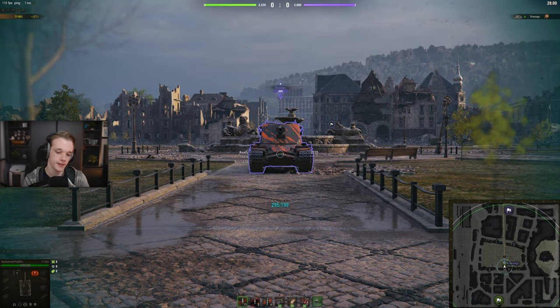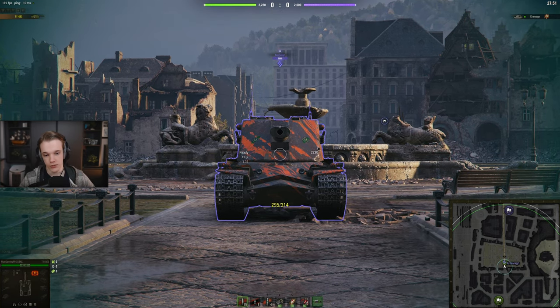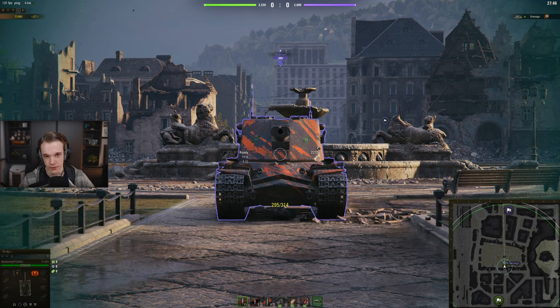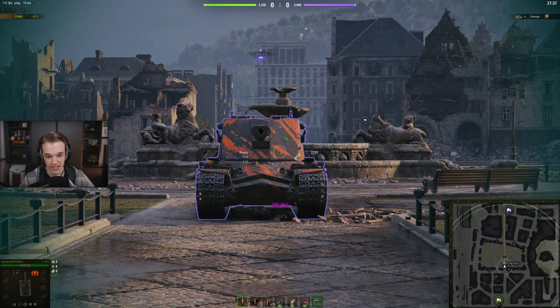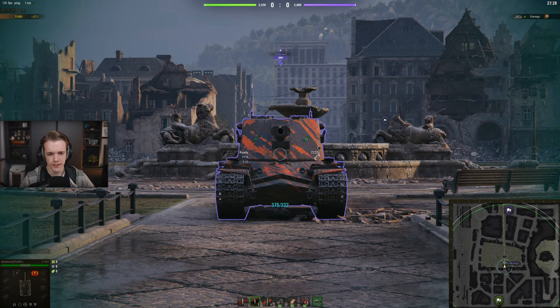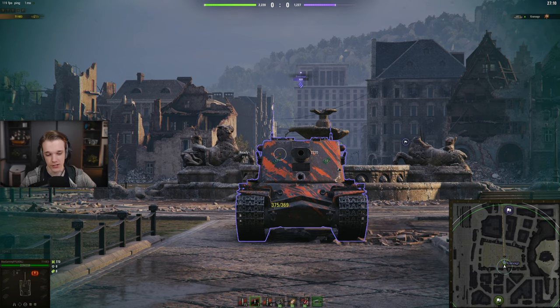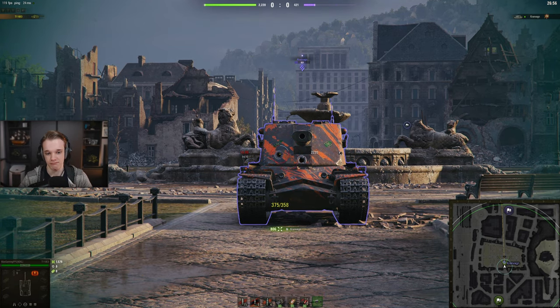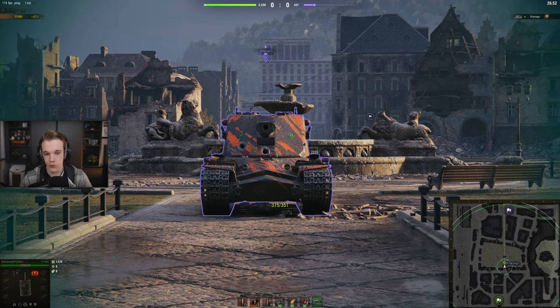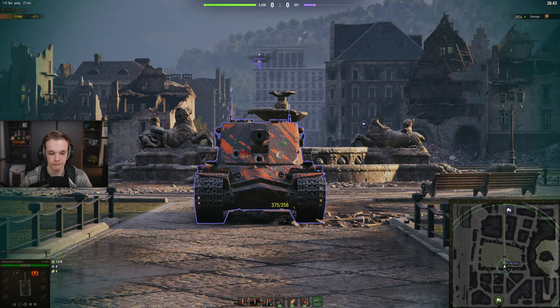What does the E3 look like compared to the Kran? Well, with standard rounds nothing's really going to change because you can still pen the hull pretty much everywhere. You do have the chance to go through here, but you're going to need 314 to 320 pen, so you could high-roll and get lucky — the rest of the turret is not really going to work. However, press the 2 key and you can pretty much go through every single time underneath here. There is a chance you could pen up here but it's quite slim — it's a 50-50. But if you go down a little bit you can pen it pretty reliably. As long as you're below the lower half of the decals, if they have them — that's a good way of telling — you can pretty much pen the Kran with a bit of luck.